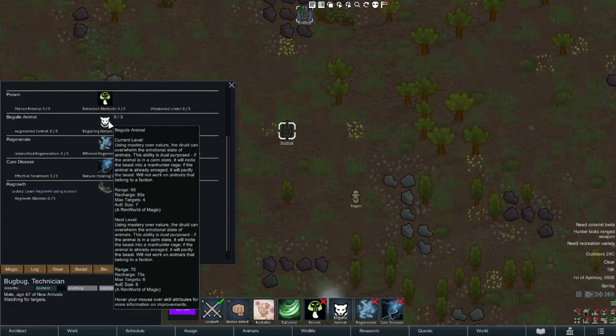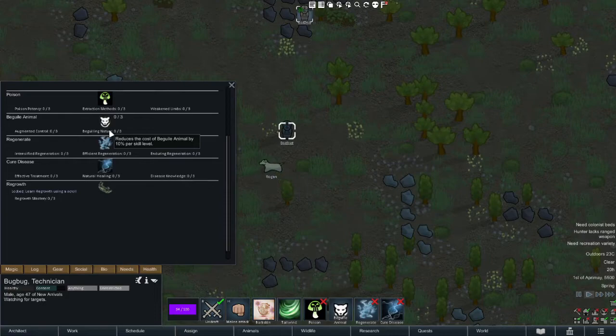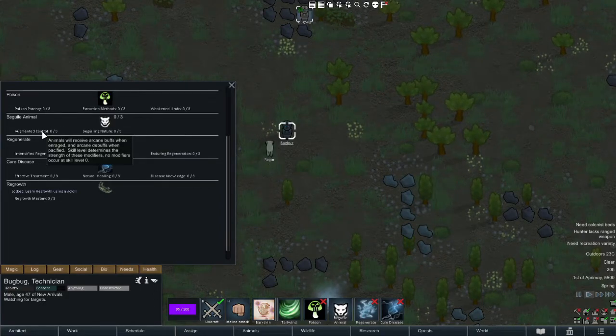Beguile Animal is the next ability, and this is a really funny one. It allows you to target an animal: if the animal is calm, it will turn them into a manhunter, and if they're already a manhunter, it'll turn it off. You can upgrade it in three different ways. Upgrading the main ability improves its primary stats including range, recharge, maximum number of targets, and AoE size. Beguiling Nature decreases the cost, and Augmented Control gives the target creature a buff for their combat abilities. This is a lot of fun if you get raided and they bring along a muffalo — just enrage it and watch it turn against its own people.